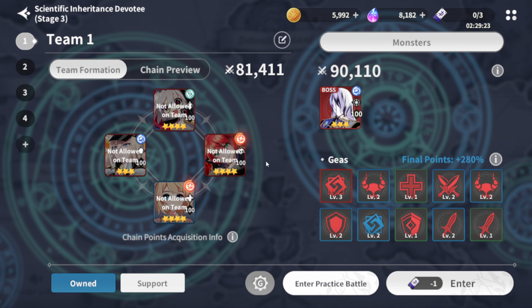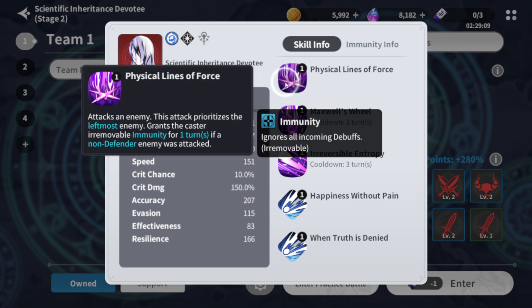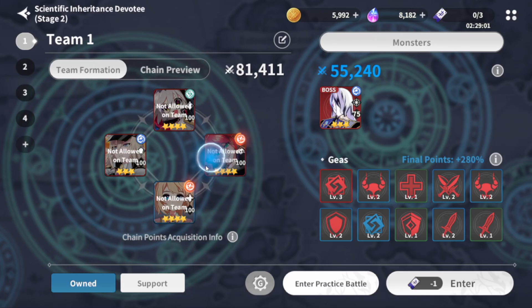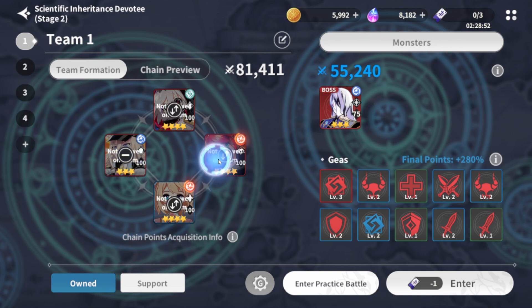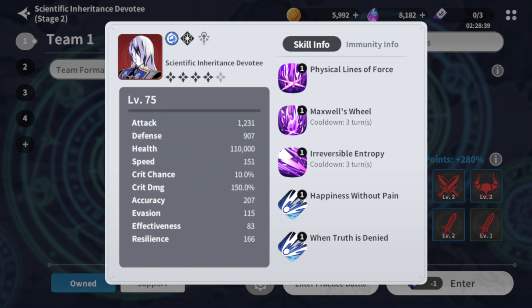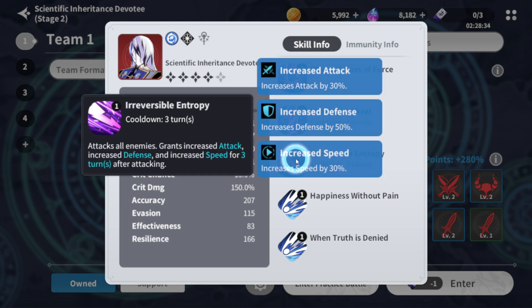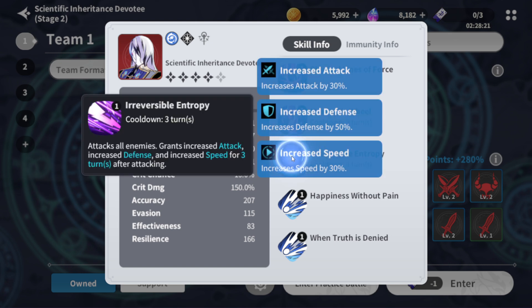Let me show you what Maxwell does. For level two: skill one attacks an enemy, prioritizes the leftmost enemy, and grants the caster irremovable immunity for one turn if a non-defender enemy was attacked. So you want to put a defender in the leftmost slot — for example Veronica — so he doesn't get that immunity buff. He also gets irremovable increased critical chance for two turns, so he'll be critting most of the time. Skill three attacks all enemies and grants increased attack, speed, and defense for three turns. He always starts with skill three, then the AOE, then skill one.